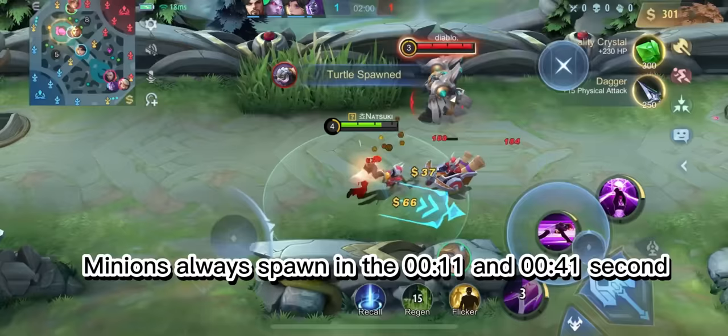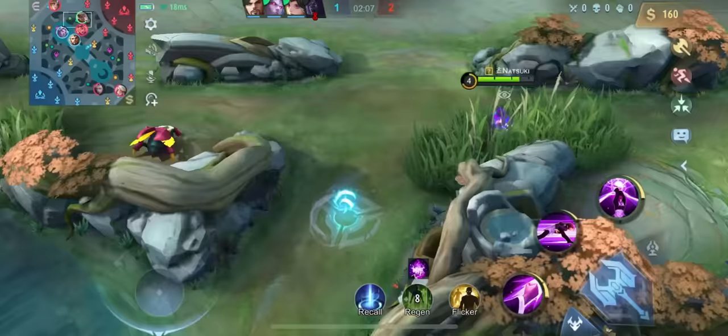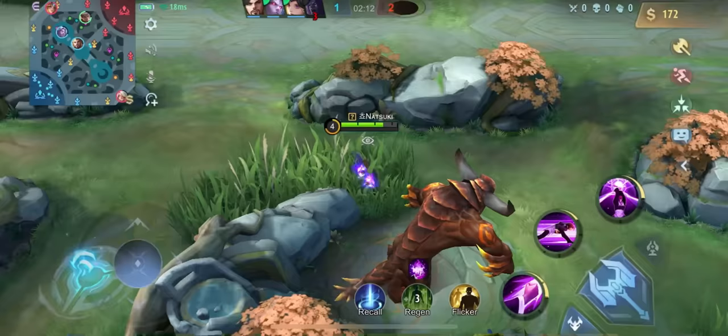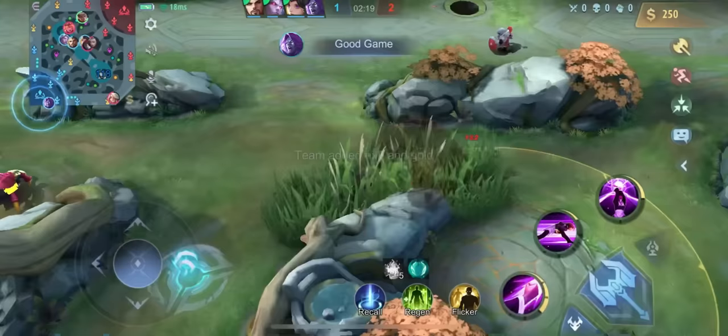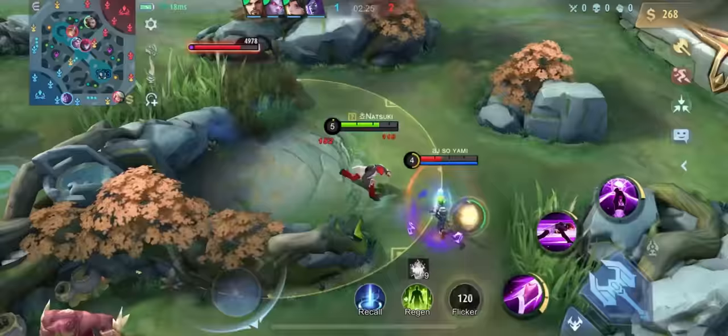Lane cut is key when it comes to rotating from your lane. Since the minions spawn every 30 seconds, cutting the lane will give you more time to rotate. Here I saw the enemy jungler and mage were in bot lane, therefore I didn't need to help securing the turtle. Instead, I pulled the red buff into the bush so Marty's could steal it, but he didn't come. I simply waited for Benedetta to go for her red buff so I could ambush her.